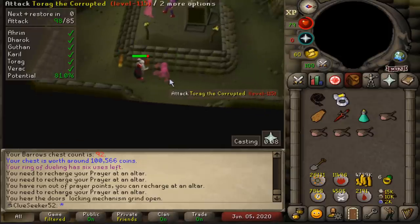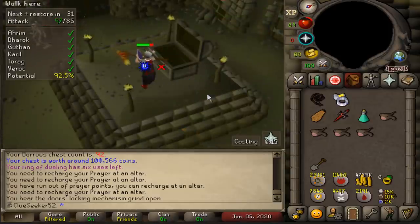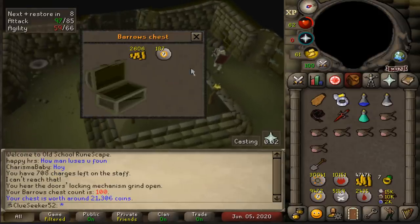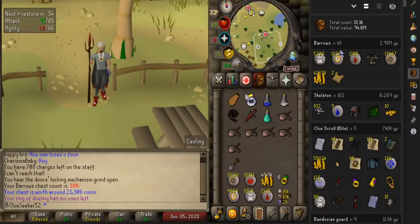I'm not too sure about this bug - I literally just killed Torag, opened the chest, and got him again. Haven't seen that one before. Let's see if that increases our odds of getting a Torag item. No, it does not. And here we go, final chest for tonight - Chest 100. What the hell is that? That is definitely the worst one so far. Not a bad little day at Barrows - one item in 40 chests is a bit smelly, but I can't really complain with two Elite Clues.